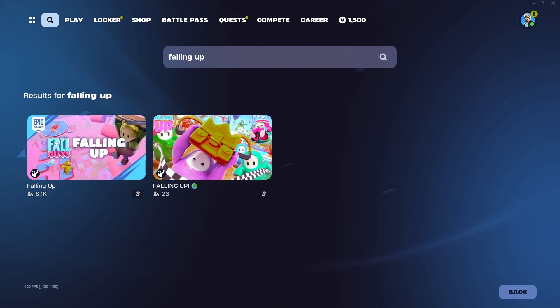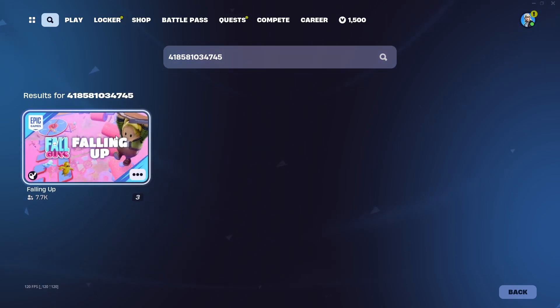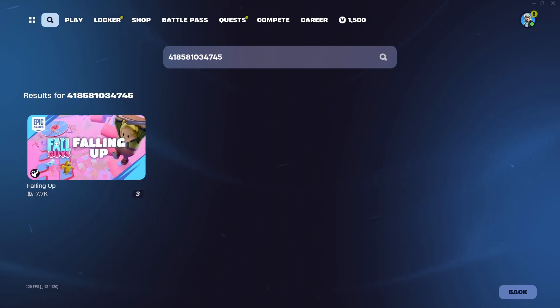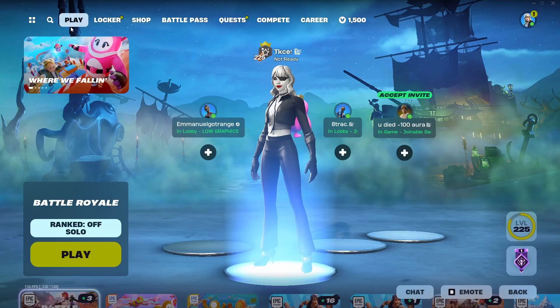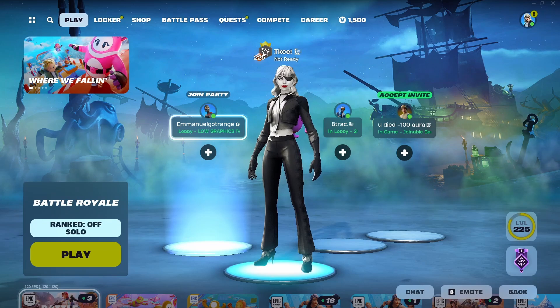You can also copy and paste the code. If you go to the description right now, I have the codes as well as the map names. As you can see, this is the original one. I also advise you guys to type the code for each of them so you actually get the original maps. These ones are among the best so far, and I think more Fall Guys maps are going to be created, but for the meantime these are the top six that I mentioned and listed in the description.